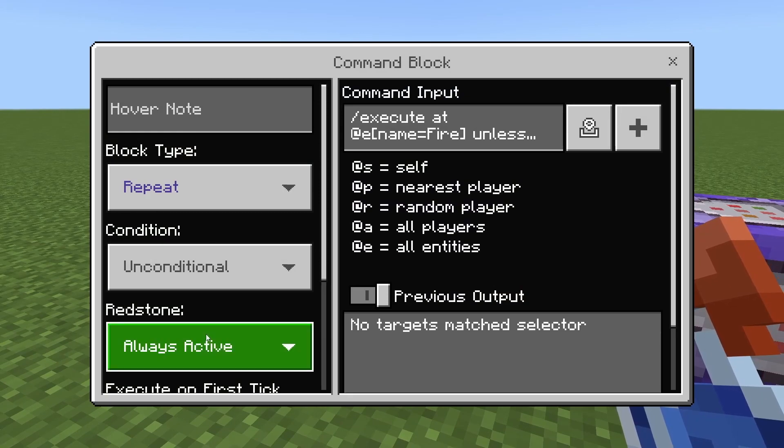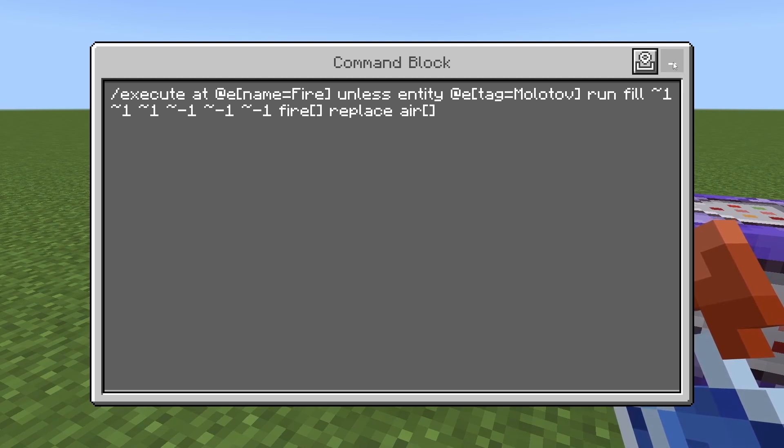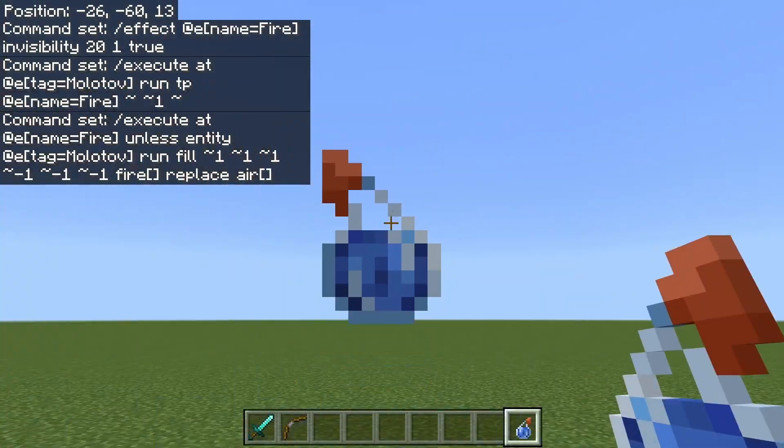And then here, repeating always active: slash execute at at E name equals fire unless entity at E tag equals Molotov. So what we're doing is at the armor stand, we're going to execute unless the Molotov splash potion is still in the world. So as soon as that potion is gone when it crashes, it's going to run this fill command tilde one tilde one tilde one tilde one tilde negative one tilde negative one tilde negative one. Fire — and I'm just going to open and close the bracket because I'm not changing anything about the fire — replace air. This is not going to replace any blocks, but anything that can catch on fire where the potion hits is going to.